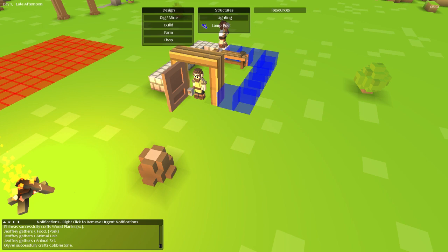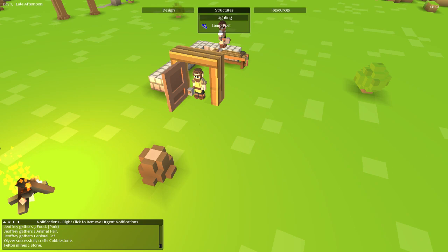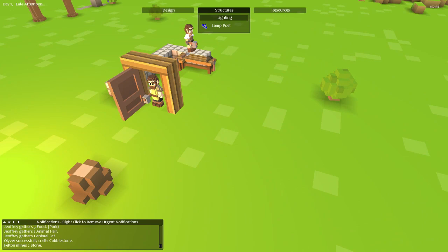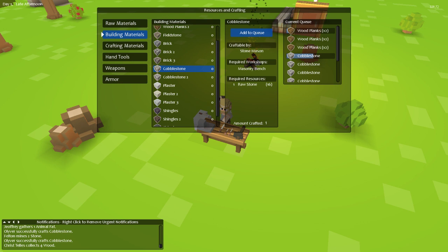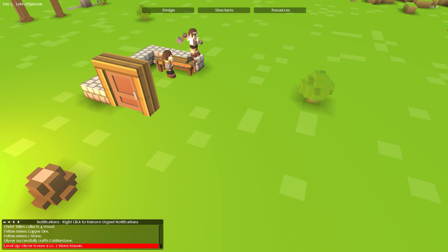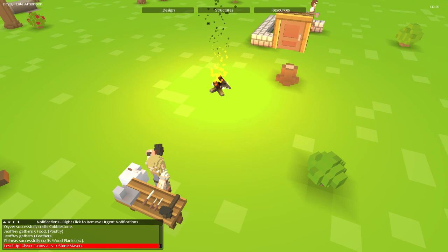Look at him going to town! We're waiting on cobblestone. I'm not quite sure what the difference is between cobblestone one and cobblestone two — I have a feeling it has something to do with how it looks, kind of like wood planks one and two, where some go sideways and some go up and down, similar to how block placement works in Minecraft.